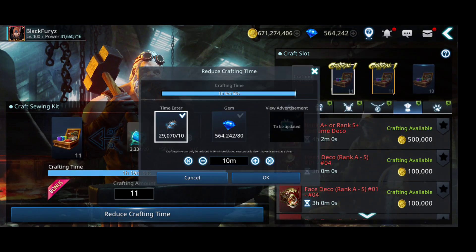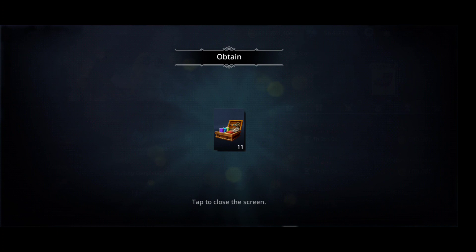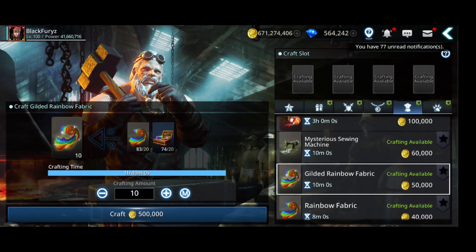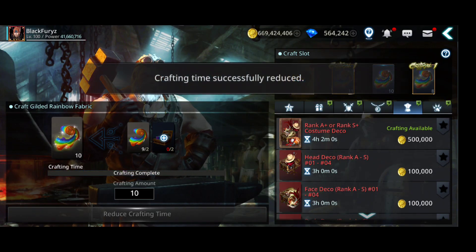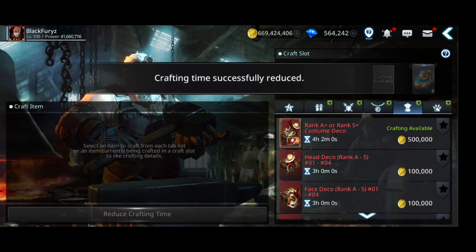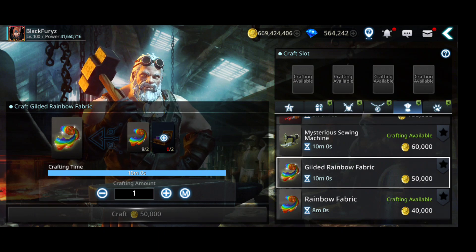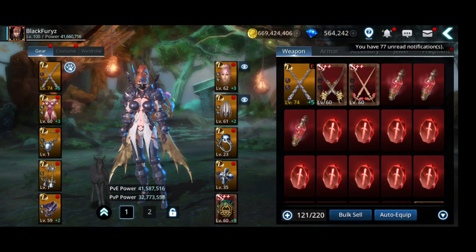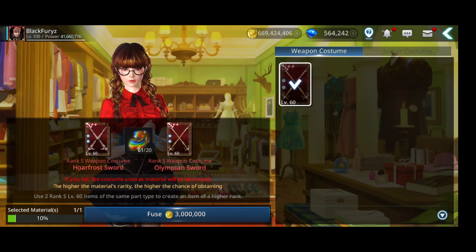Now I should have enough for fusions. I'm going to fuse S++ costumes for the assassin and also for the warrior. I got around 40 gilded rainbow fabric, which means 2 extra fusions - you need 20 per one S++ costume fusion. So this is enough for 3 fusions total.